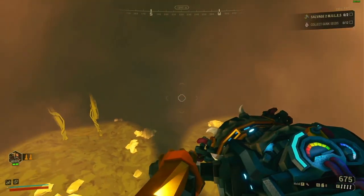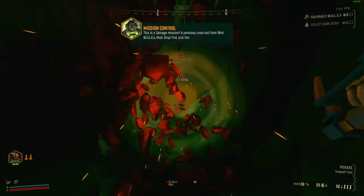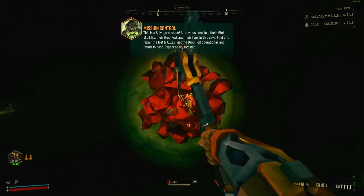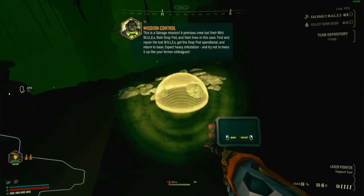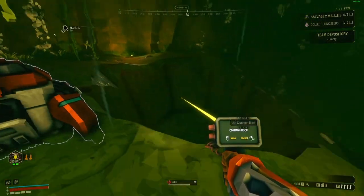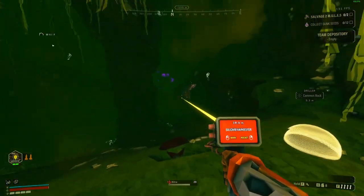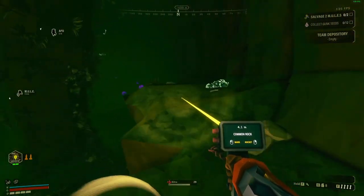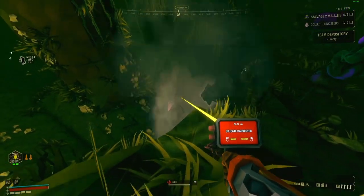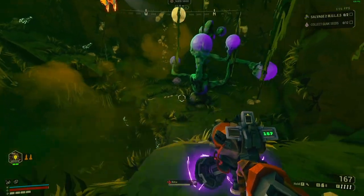Oh, I meant to switch classes. This would have probably been a good one to be the scout for — that flare gun would have been nice. It's really annoying how dark it is. At least now I know I can use Bosco to light up areas, but it's still nice just to have flares. So we need to find gunk seeds, which are typically hanging from the ceiling. Right there is a gunk seed. Gunk seeds look kind of gross.